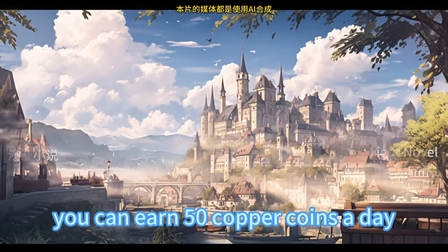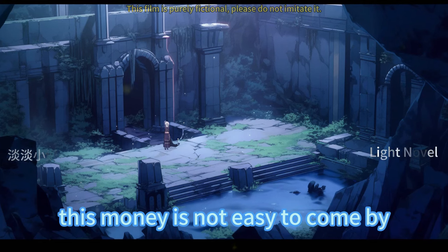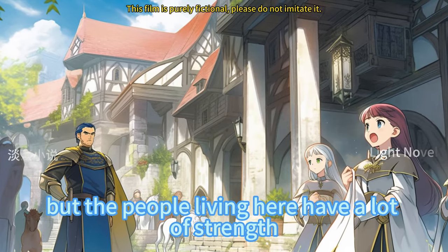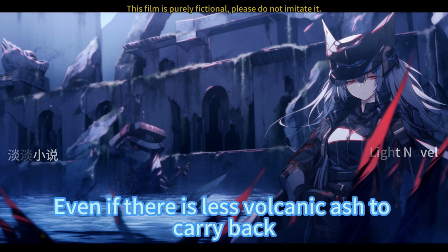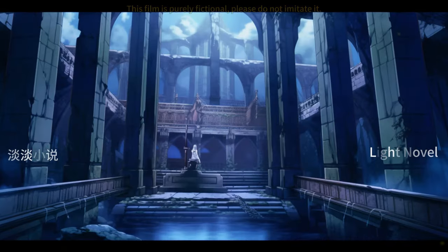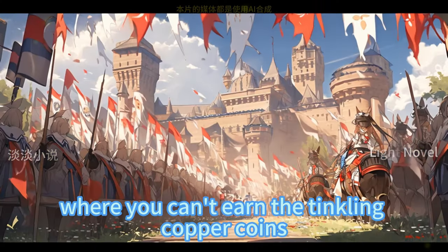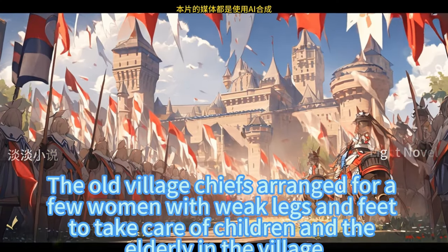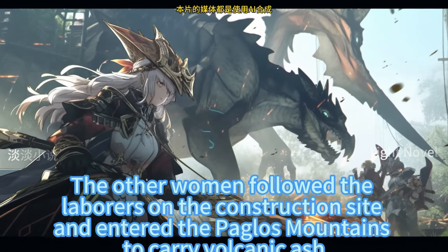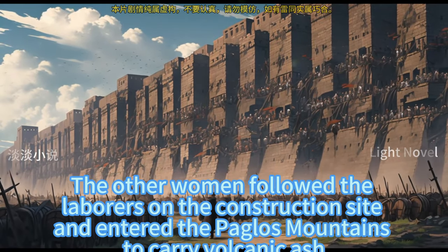The women in the village believed their strength was not much worse than laborers from other villages, and they could also carry volcanic ash back from the mountain. After all, you could earn fifty copper coins a day — for the women in the village, this money was not easy to come by. There is nothing in the barren village of Wall, but the people living here have great strength. The old village chief arranged for a few women with weak legs to take care of children and the elderly, while the other women followed the laborers into the Paglos Mountains to carry volcanic ash.